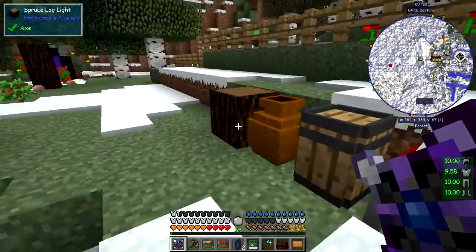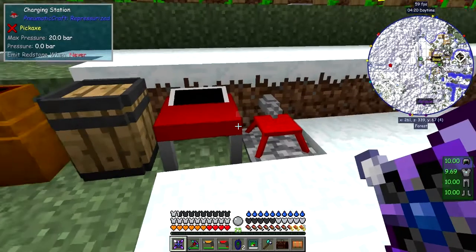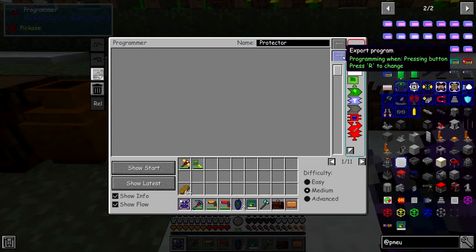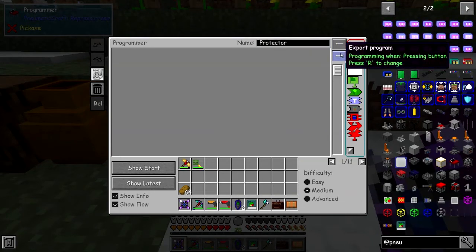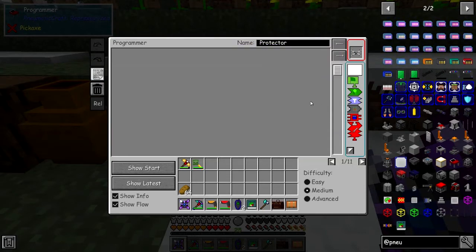I've moved the stations over here and I've put a charging station in - the charging station is connected to nothing. But in here I have a drone. It's got nothing in it at the moment, nothing at all. So let's create the program for doing some drone work.